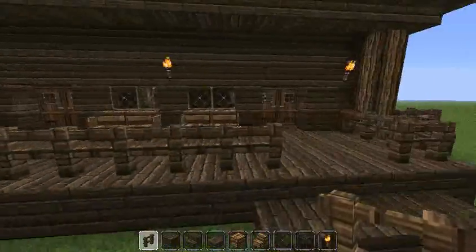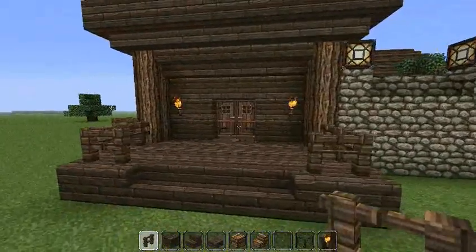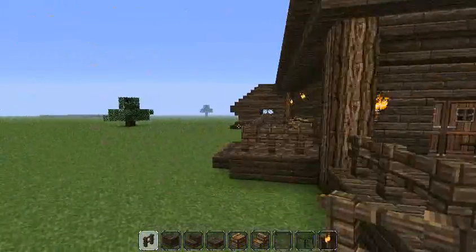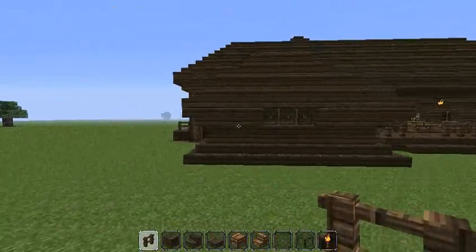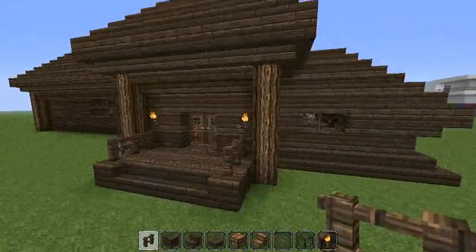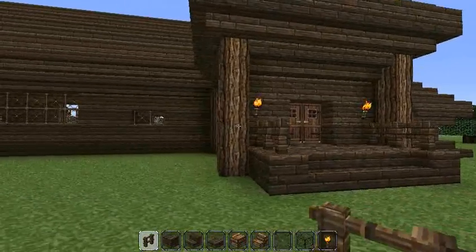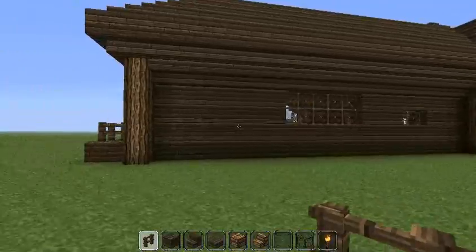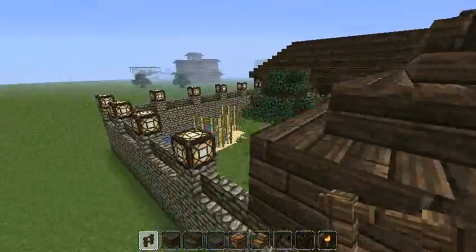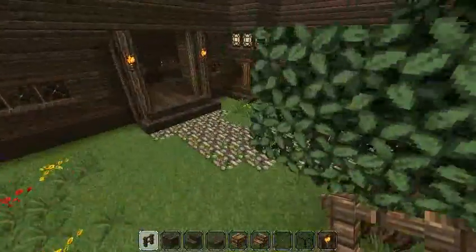There are seats here — maybe your bodyguards want to sit outside, have a barbecue, and chat while you do your meeting. It really depends on who's playing and how many people are on the server. And maybe you're just bored and building a bunch of buildings in single player — you can do whatever you want with this. Maybe add some chickens or a cow to keep it interesting.